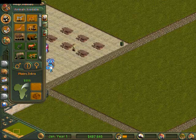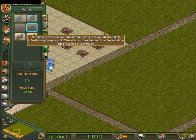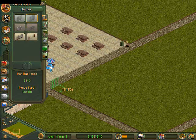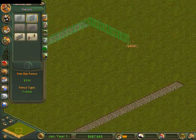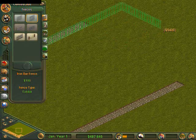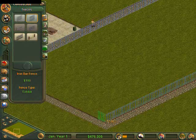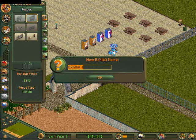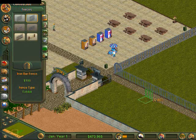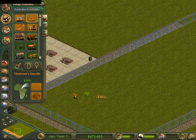What animal do I want to start with? First I should probably build the cage — the exhibit. What type of fence? That one. The animal I'm thinking of doing would probably jump over the smaller one. They didn't fill out a good path for us here. It can be that big. We have to put a couple of them in there because they don't like being alone. Thompson's Gazelle — I'll put five for now.